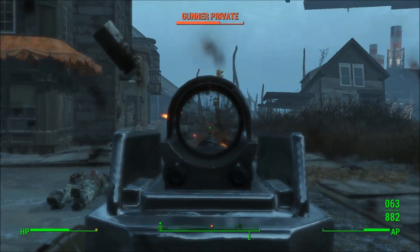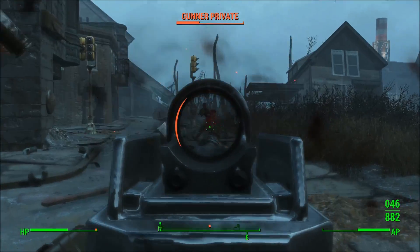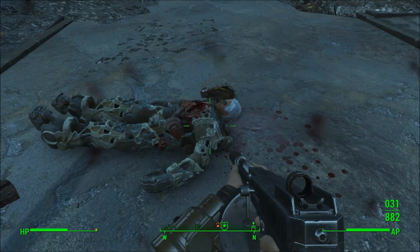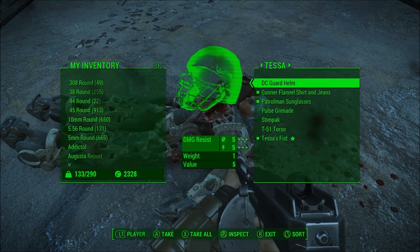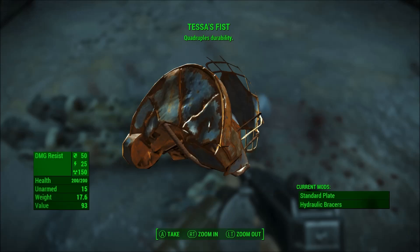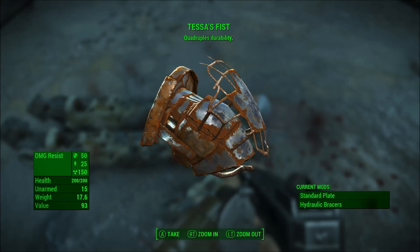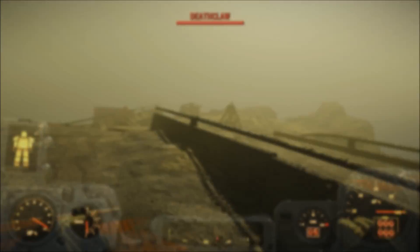I do recommend approaching from the south, because if you approach from the north, you're going to have to fight Clint and Bradley. One of the two always has a Fat Man rocket launcher, and if you get hit with that, you're pretty much dead. So approach from the south.